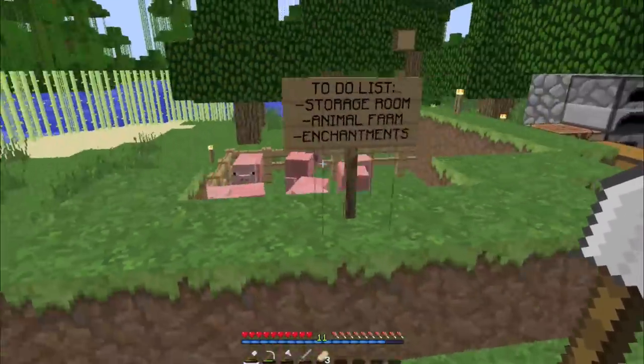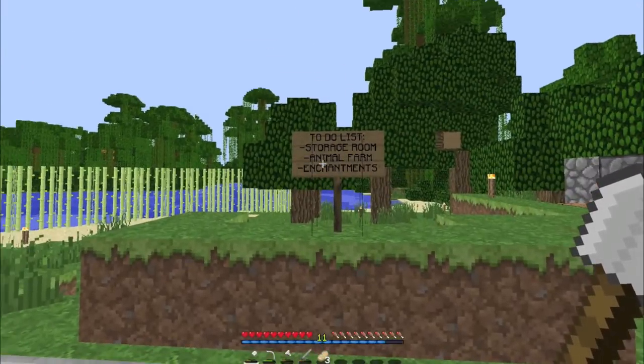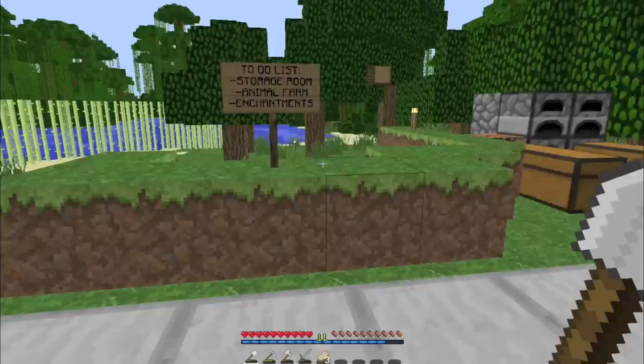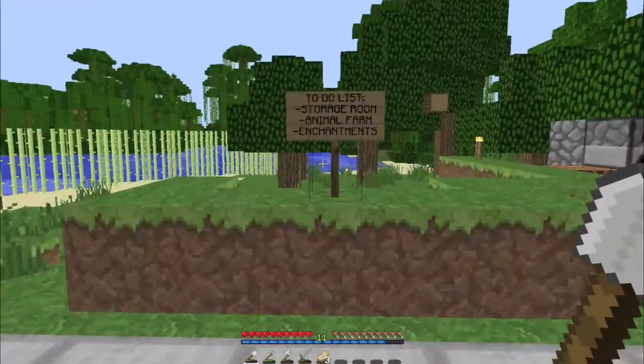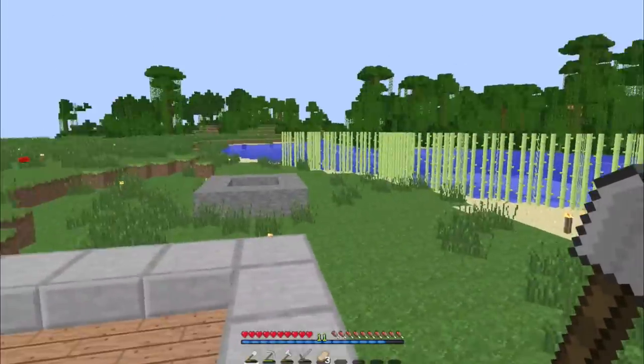I have a pig pen just for food. Here's my to-do list — storage room, animal farm for both pigs and cows, and hopefully I can find some sheep over in the distance, and enchantments, which means an enchantment table.